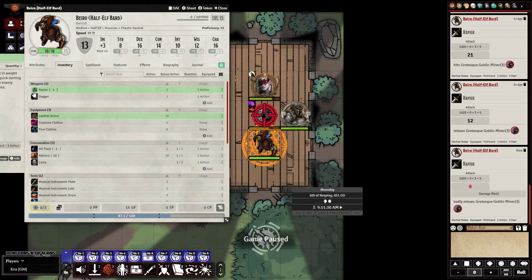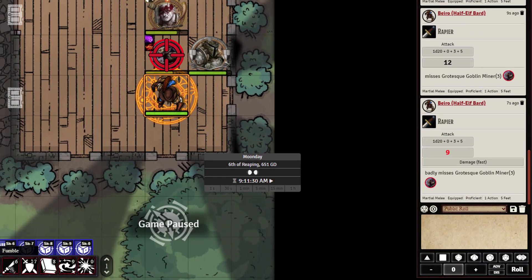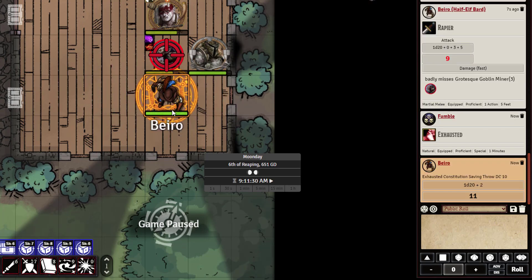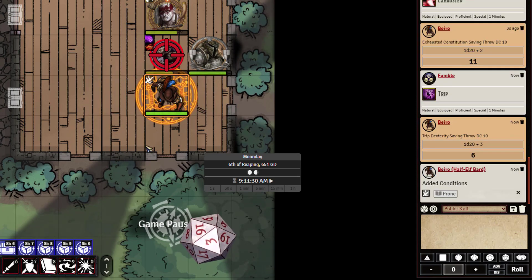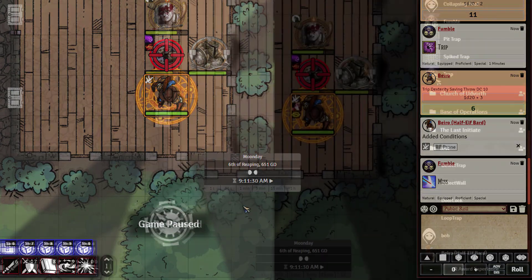We finally got our nat one, so all I have to do is hit the little fumble button. Now it's asking our player for the exhausted condition to do a constitution check — and luckily he made his save. If we want, we can smack him again with a trip, and oh no, he failed, so now he is knocked prone. If we hit it again it just shows that he misses.